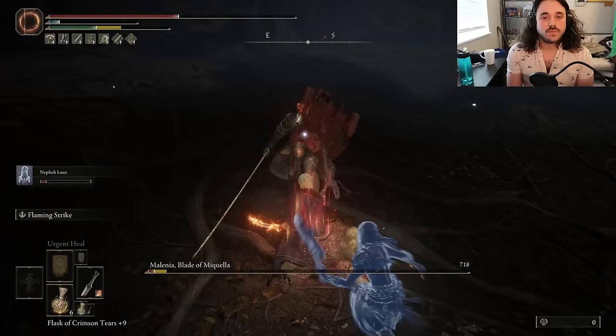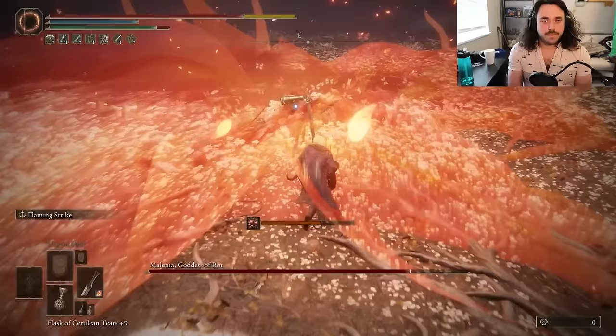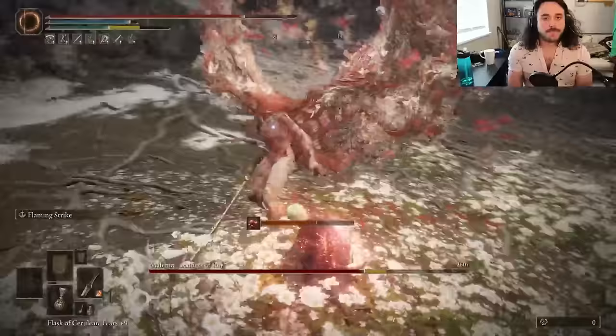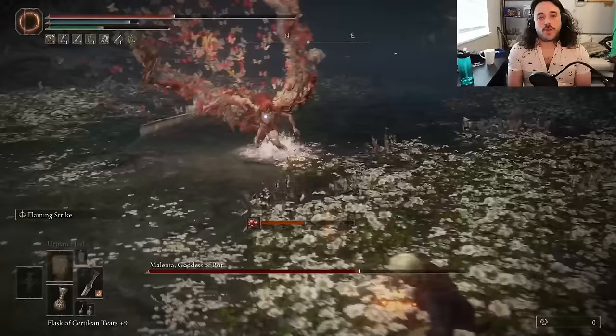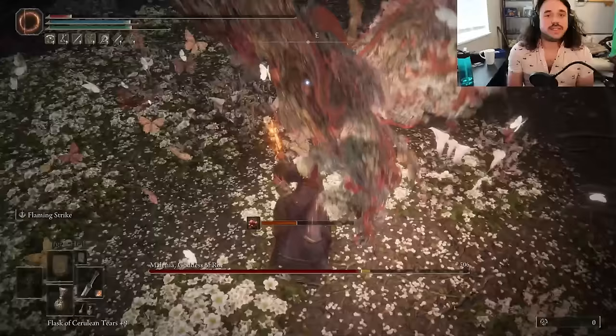The most deaths we had to any other boss this run, I think, was two. Then Melania just tanks the death ratio single-handedly, and she does that to so many other builds too. Good for you if you think she's easy — it's probably just because you're using a cheese strat, though. There are definitely cheese strats: Nightcomet, Blasphemous Blade, I get it. But I would bet that we could find just as many cheese strats for the other bosses if we wanted to — it's just that no one really does, because no one really needs to. The other bosses, you eventually just figure out the patterns and can beat it down every time. Maybe not on your first try, but after a couple. Melania just doesn't work like that.